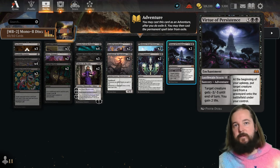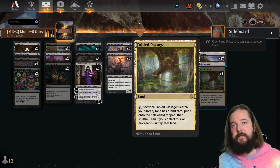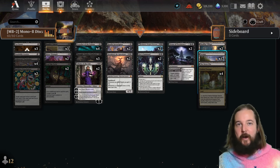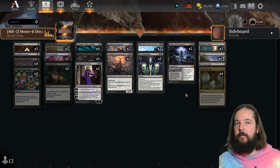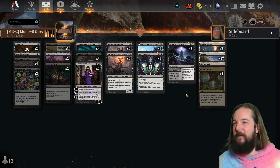Aclazotz's Deepest Betrayal helps stabilize against early aggression if we can make it there, and Virtue of Persistence is removal that gains you life in the aggro situation and later becomes a late-game win condition. The deck is running four copies of Fabled Passage, which I'm not 100% convinced on, but this is why I use a tracker to remove my bias. That will be number two on the poll.